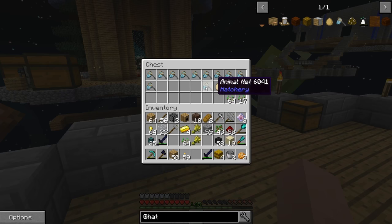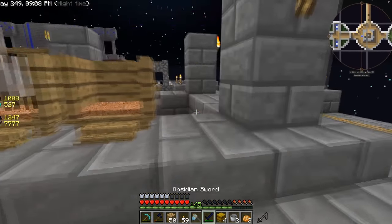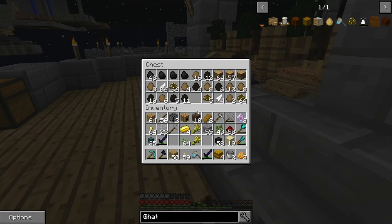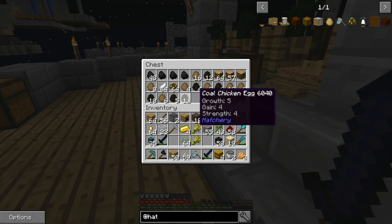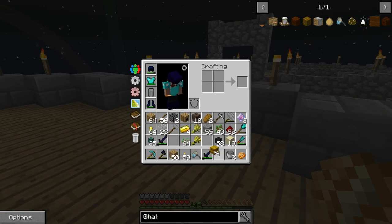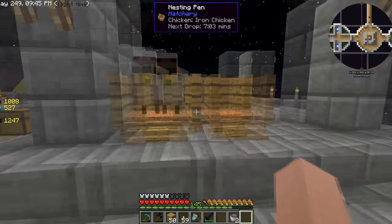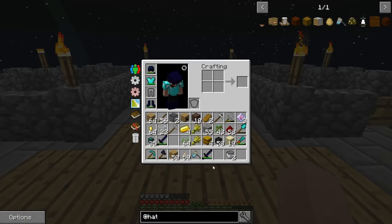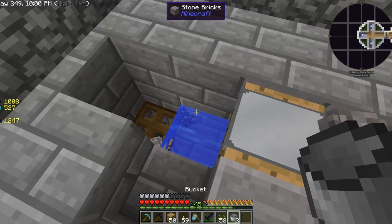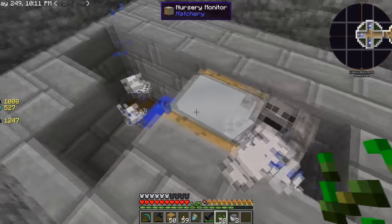Boom - grab out our animal net, go grab our iron chicken and stick him in here, because now he's going to start laying iron eggs. We need more iron chickens so we need to tell it to extract. We've got a lot of coal eggs. Let's breed these chickens that are in there already. I want to build a massive area where we can have rows and rows of chickens. Let's use seeds - breed. Pop, pop, pop - not a single iron chicken.